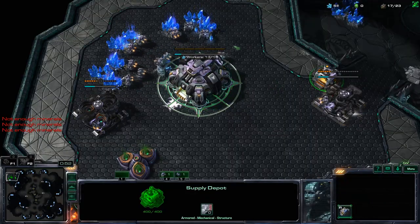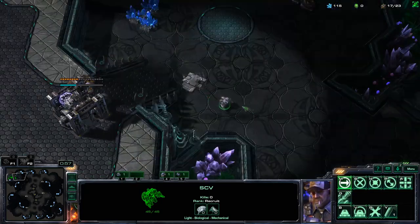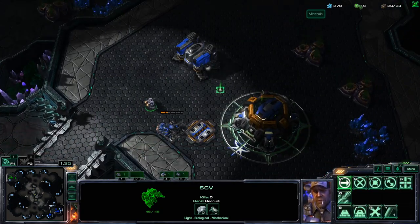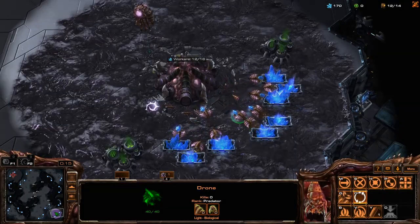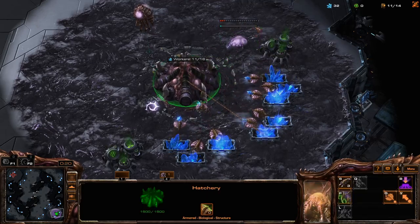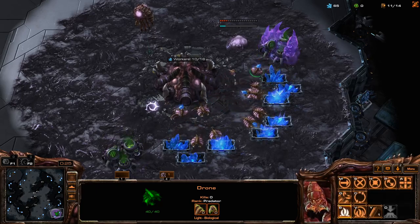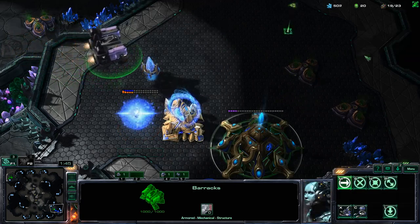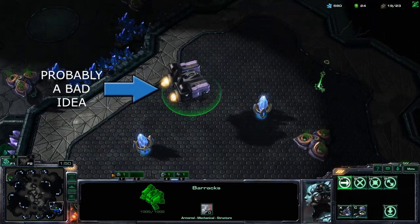A worker scout means taking one of your workers and sending it across the map to gather information instead of minerals. This obviously comes at a cost, but the information the worker scout gathers can mean the difference between winning or losing. Workers are relatively fast for ground units and since you have access to them right from the start, they're sometimes the only choice for spotting some of the game's most aggressive early game strategies like the Zerg 12 pool. The worker scout illustrates an important point: any unit can be used as a scout. That being said, some units do make better scouts than others.